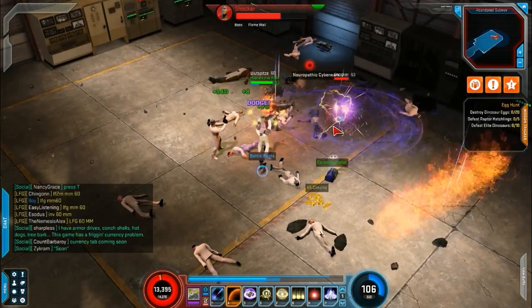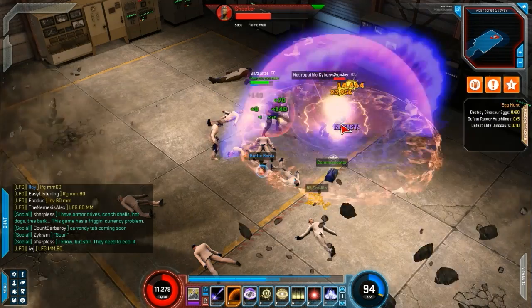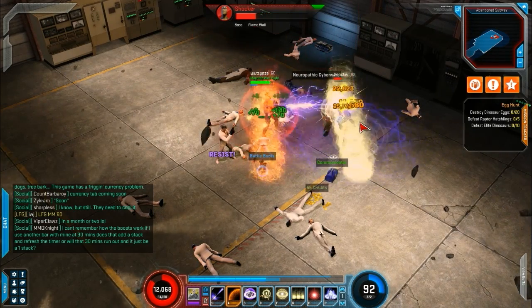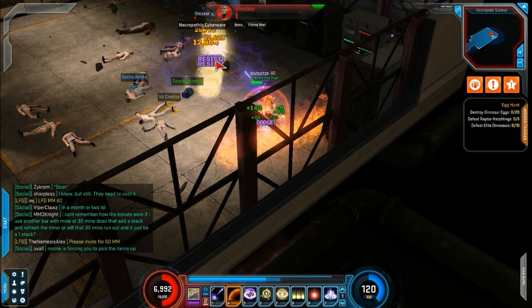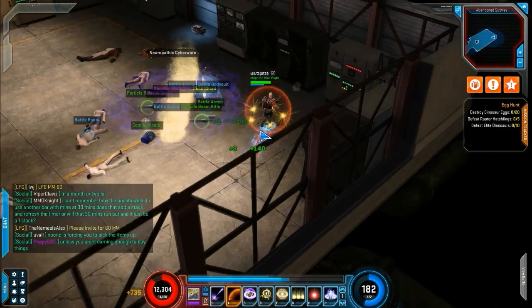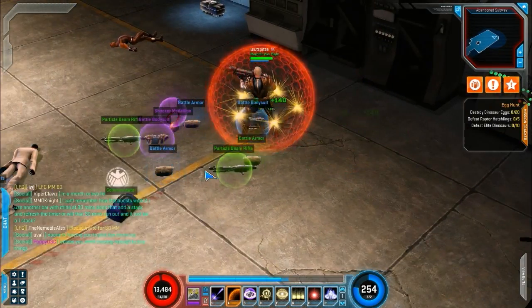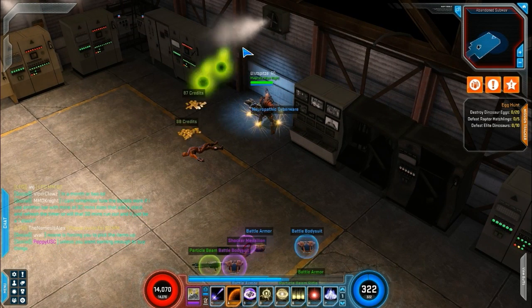There are increases to loot drops for both the Holosim and the X-Defense, which is very exciting. Those reliquaries of rarity — they contain some super rare items sometimes. Those are now more common, or at least slightly more common. They were never really that common, but they're in there a little bit more now.